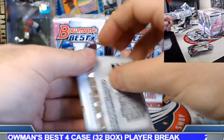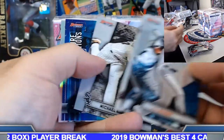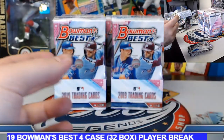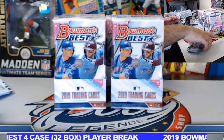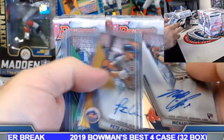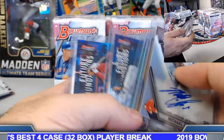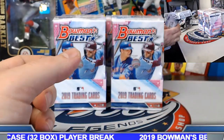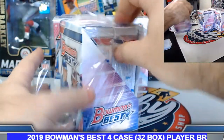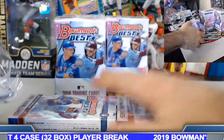Scherzer refractor. Victor Mesa Jr. foundation die cut, Chris Davis refractor. Pretty good half to this case — real quick: Chavis refractor, Pete Alonzo gold, Bohm green, Mize die cut SP to 50, Kisner die cut to 25. Nice half case indeed. Box number five, case number two — add in Pete Alonzo base rookie auto and J-Rod base prospect auto in there as well.